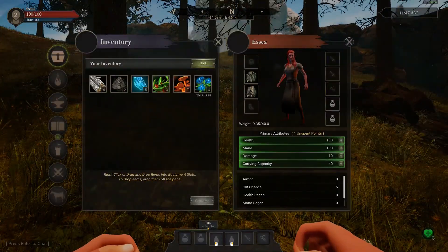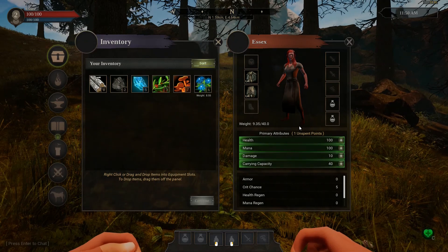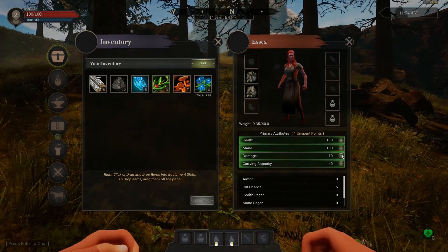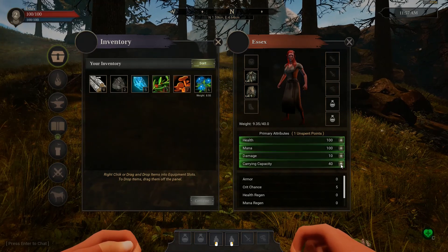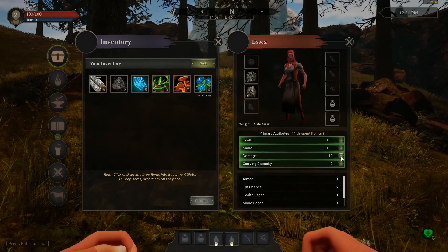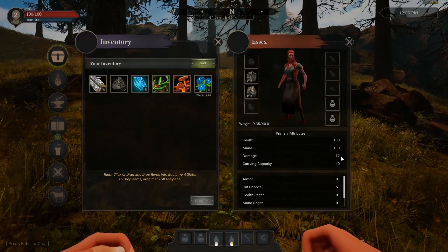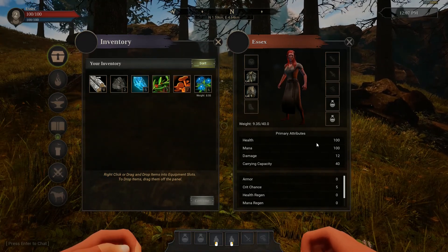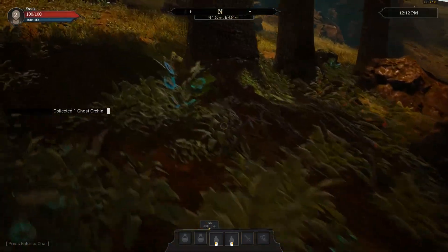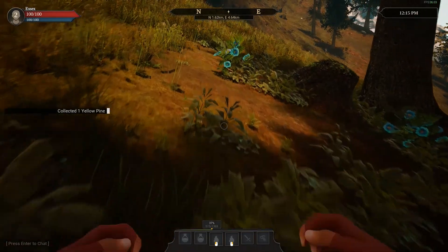C is flashing — what is C? I have points to spend. Let's look through my options before I commit to something. I have health, mana, damage, and carrying capacity. Considering I only have my fists, I probably should put something into damage to get my damage up. That'll get my damage up to 12 — apparently I've already committed to that, I didn't have an option not to. My damage is up a little bit. Let's see if we can find something to punch. There's a carrying capacity stat, so maybe I shouldn't be picking up all the things in the world.